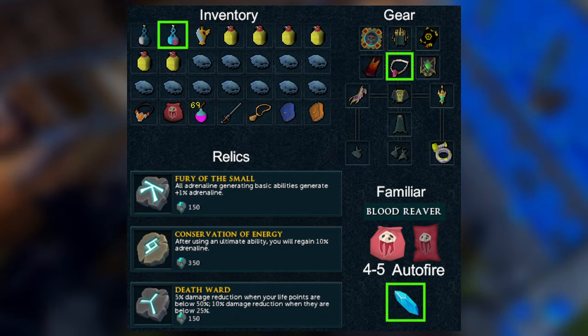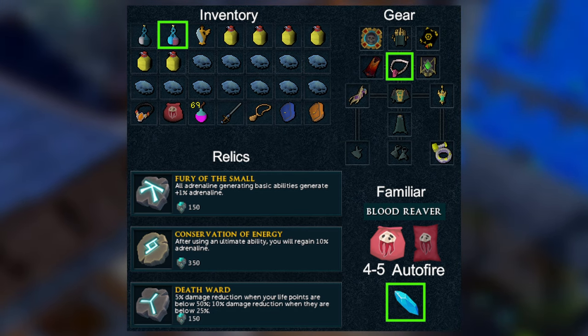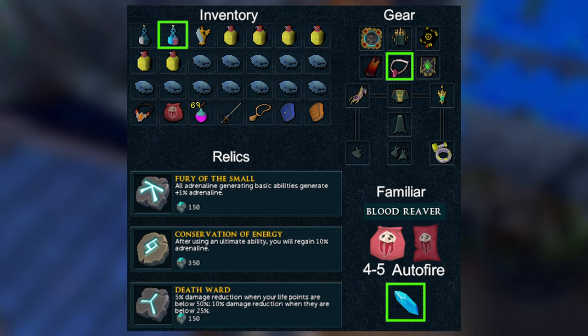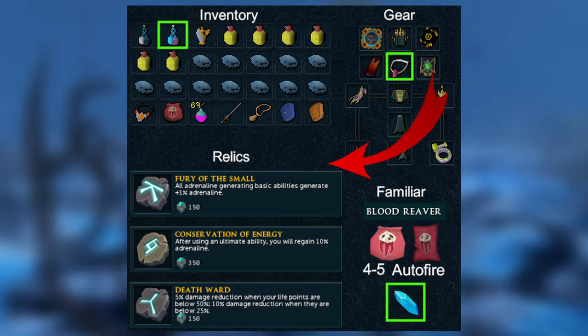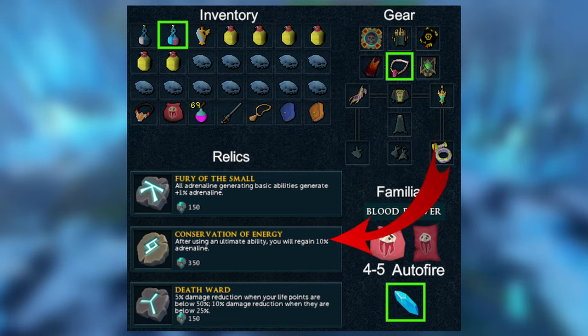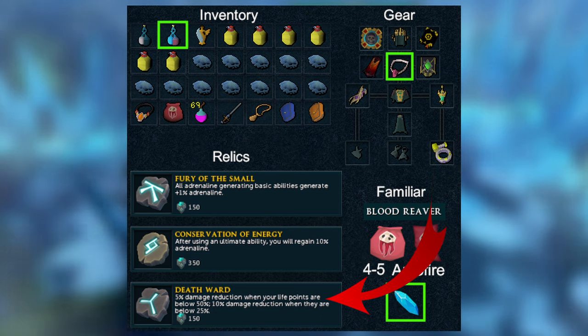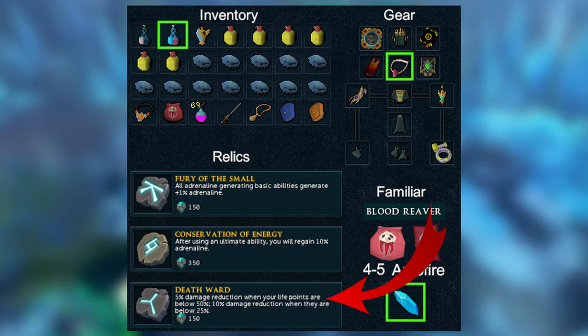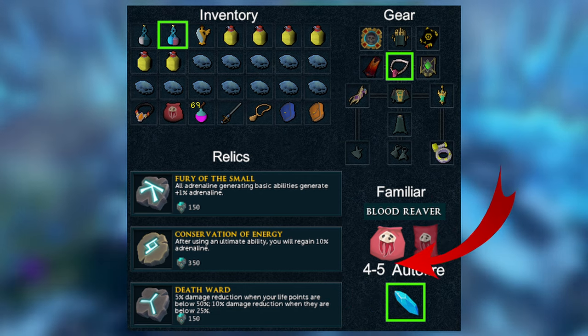Moving on to the preset — as you can see on screen, this is the preset that I used and I wouldn't really use anything other than what you see here because you're really going to need best-in-slot gear for this. For the relics we are using Fury of the Small and Conservation of Energy, and also Death Ward. Death Ward is really really nice for this method because these bosses hit hard — having Death Ward can block quite a bit of damage, especially if you get low HP. I would highly suggest having Death Ward on, especially if you're not really going to be paying too much attention.